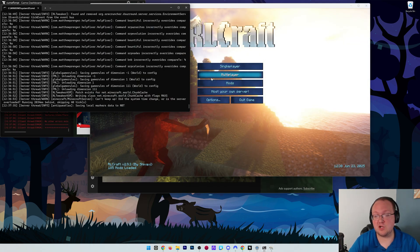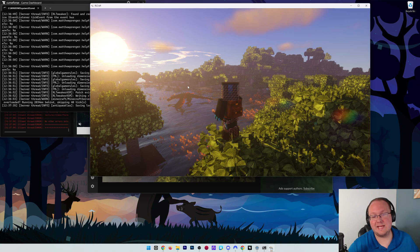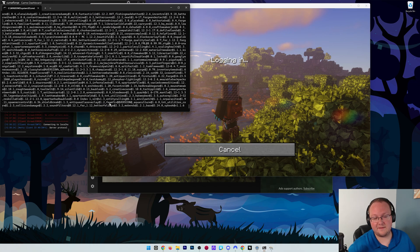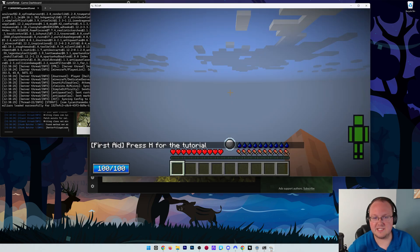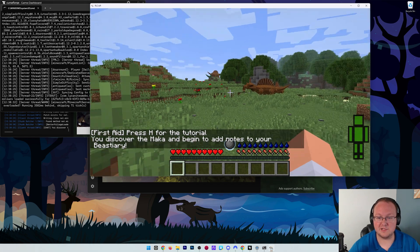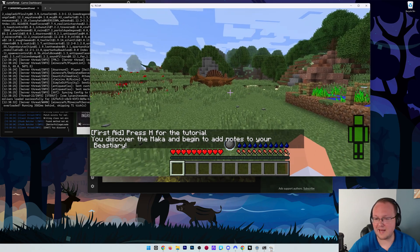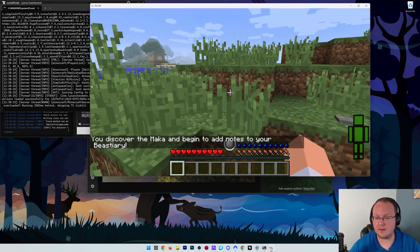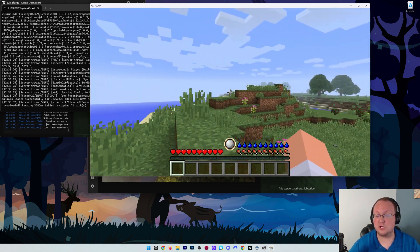We can see the server is started and RLCraft is open. Join using the IP 'localhost' - hit enter and you'll see 'daily videos logged in' on the left-hand side. It takes a minute for the initial load. Here we are in RLCraft with dinosaurs and all - it's actually cool spawning right next to them. There may be some lag since I'm recording and running a modpack server simultaneously, but this is live and we are good to go.